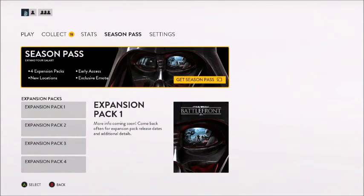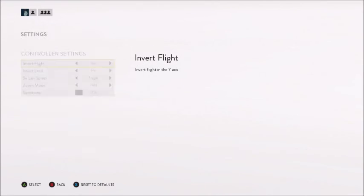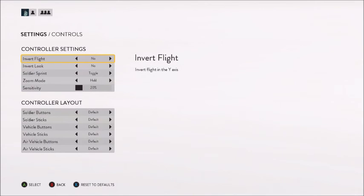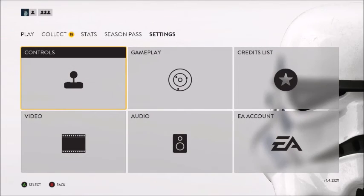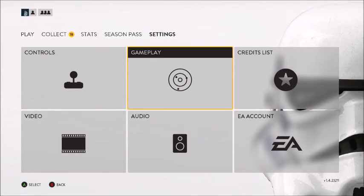Next we have Season Pass — you can buy it here and take a look at expansion packs. And then of course we have settings with controls. This is where you come to invert your controls if needed. You also have gameplay, audio, video, and your EA account settings.